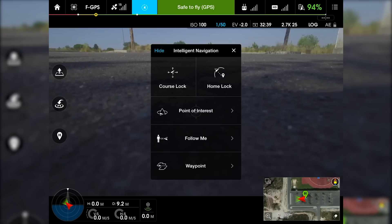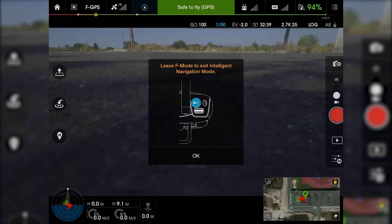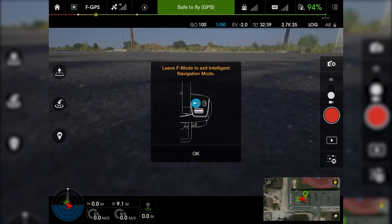Here's the new menu. We select the F mode and I'm going to try to select it, but it will not let me — so I have to lift off.